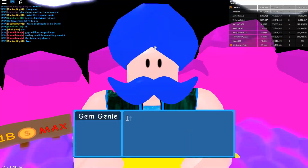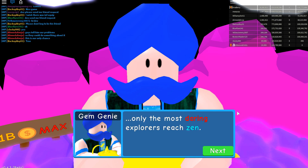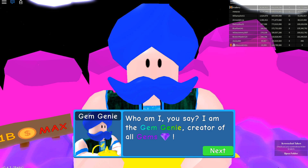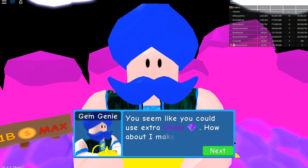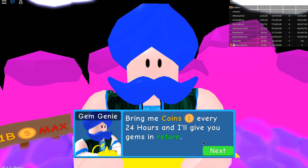The gem genie has a one billion coins maximum. It has been many moons since an adventurer has traveled up here. Only the most daring explorers reach Zen — so this is Zen Island. The genie says: 'Who am I? I am the gem genie, the creator of all gems. Recently I have been quite fond of coins, and I've had gems for ten thousand years — no more. Bring me coins every 24 hours and I will give you gems in return.' So you can only use the gem genie once every 24 hours.